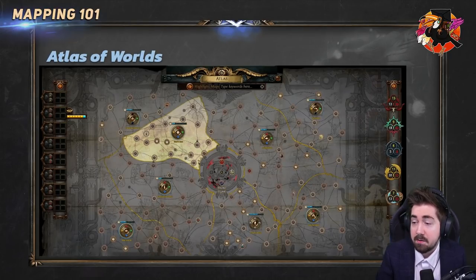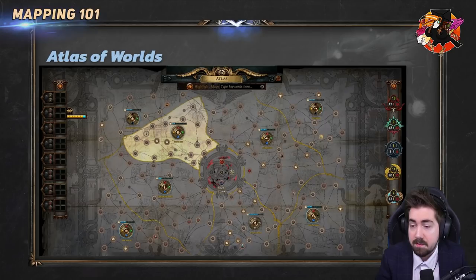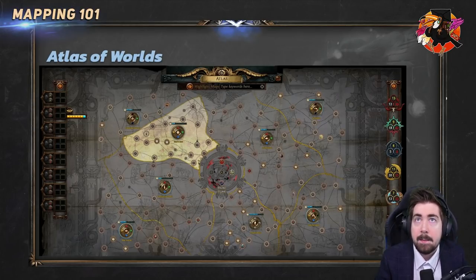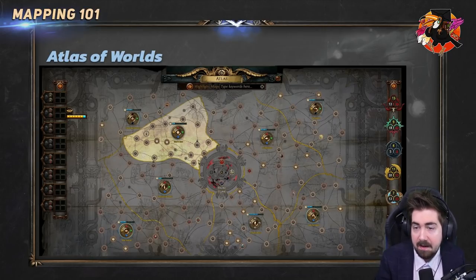Here we have a picture of the endgame mapping system. It might look slightly different than yours — this one has loads of watchstones, which we'll get to later. This is the Path of Exile endgame mapping system. The Atlas of Worlds is basically a map of maps, with loads of different zones and lines between them. We're going to pull this apart and explain everything for you.